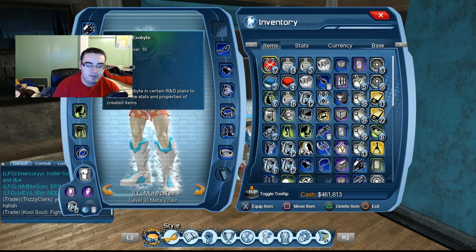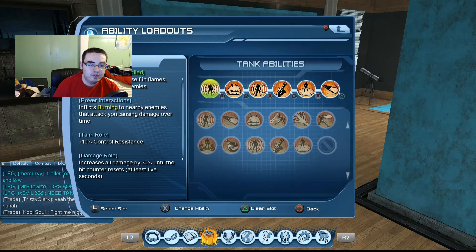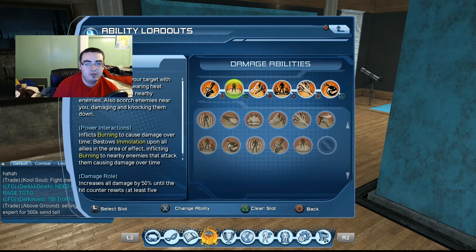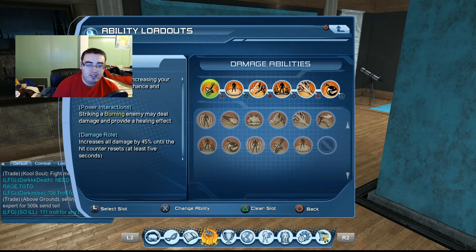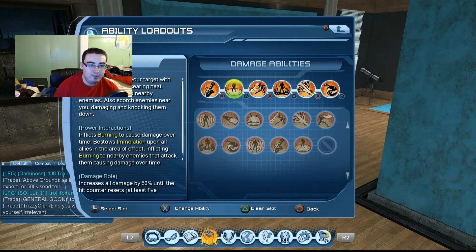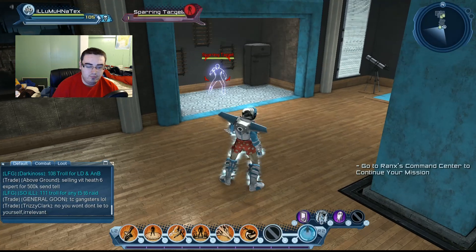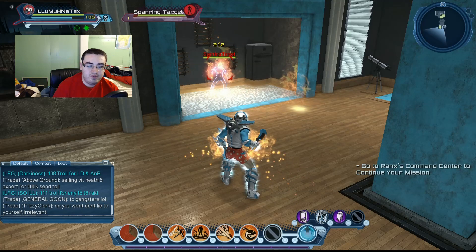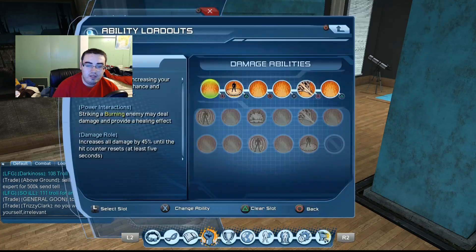For our damage, we're going to run Fiery Weapon, which ignites your weapon, increases your might critical strike chance and critical strike damage, and striking a burning enemy may deal damage and provide a healing effect. Then we have Inferno, which burns enemies and causes damage over time. You're going to clip Inferno with Fiery Weapon — triangle, square — just like that, giving you your damage over time effect.